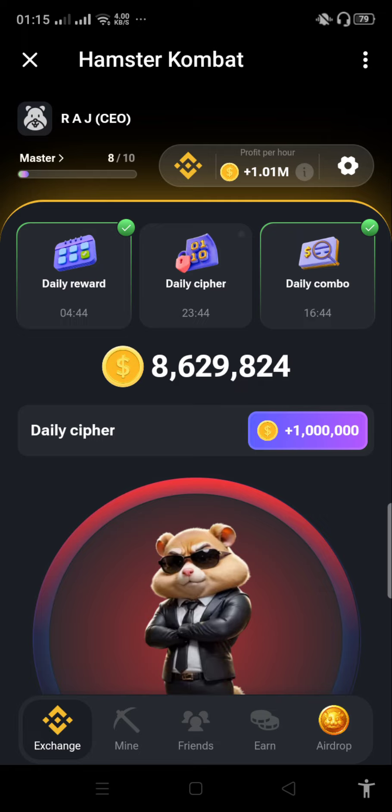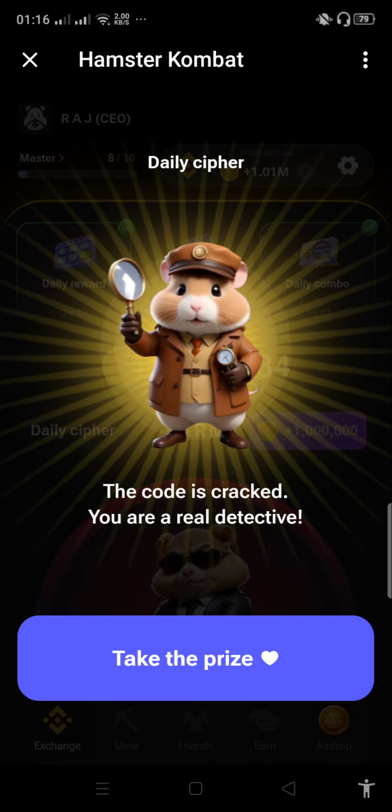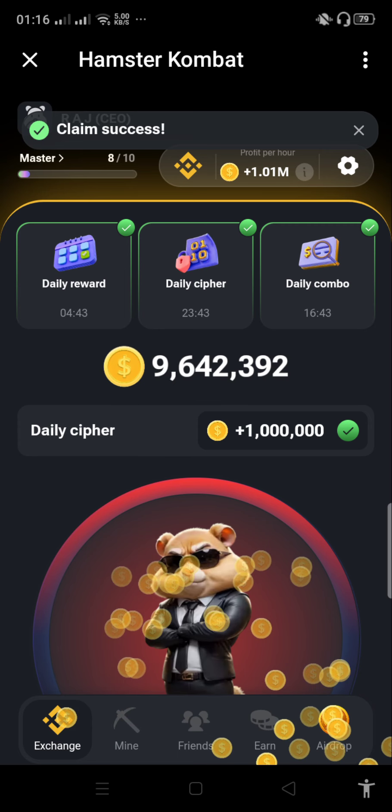You have to write the word FARM — F, A, R, M. For F: dot dot dash dot. For A: dot dash. For R: dot dash dot. For M: dash dash. We successfully crack this code and claim the prize.